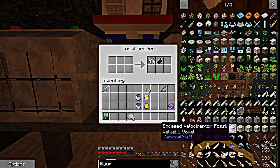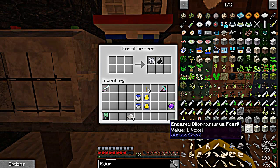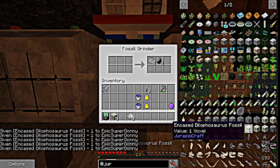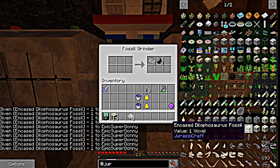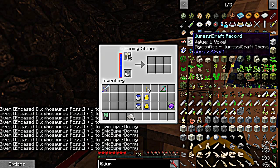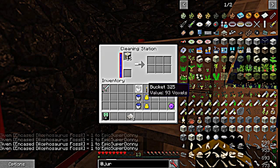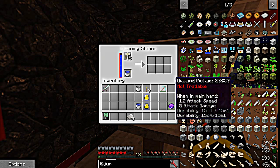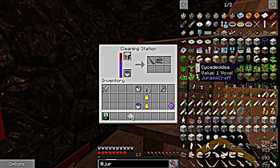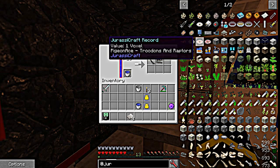What you'd have to do is go down and mine some more fossils, encase them, bring them back up here. For the purposes of the video I'm just going to quickly grab some and put them in here. We should be able to get at least one piece of tissue out of all these. We should be good, hopefully.